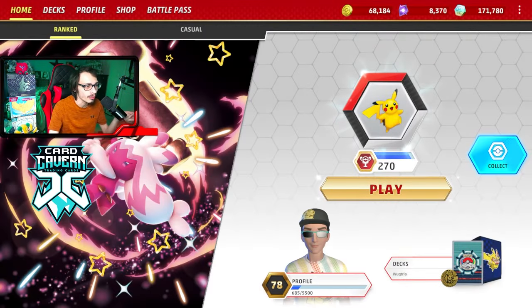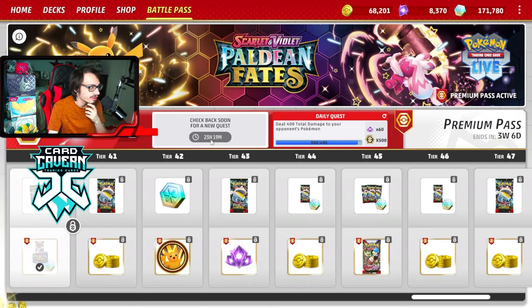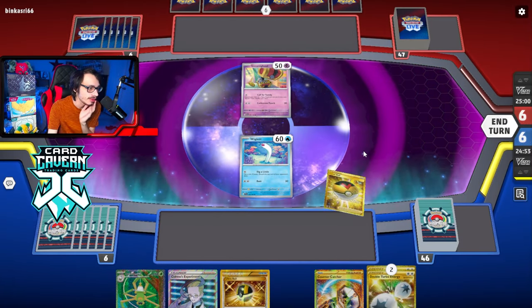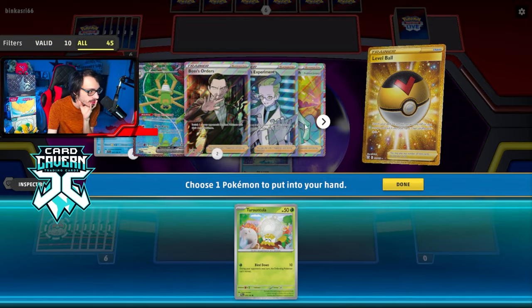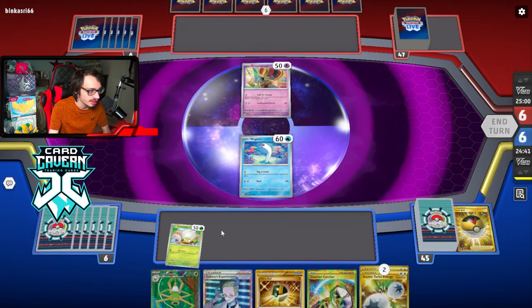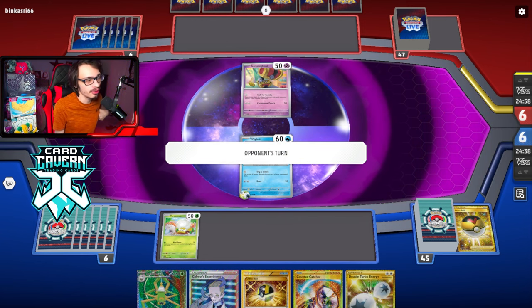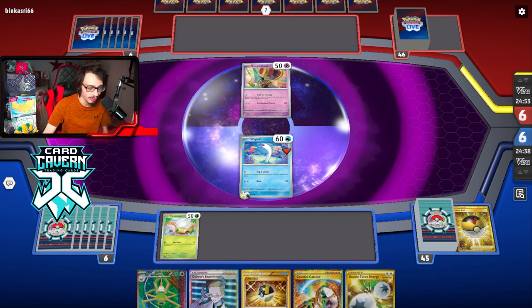We're playing just weird pile stuff because the ladder reset while I'm recording this video. I'm playing Golddango — not a matchup I'm super enthused about. The one issue with this matchup is that they have Greninja, and I don't know — they draw a lot of cards for us, but they have Greninja, so it's kind of scary. They can knock out two Wugtrios at once. This matchup could be tough. They also play Cross Switchers — though it's not terrible if we mill them.